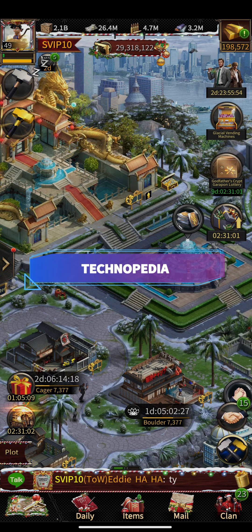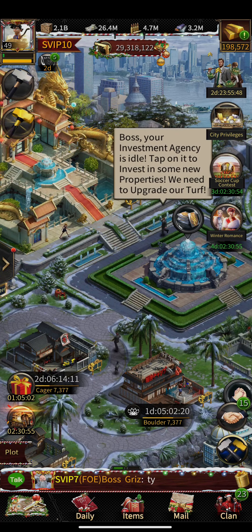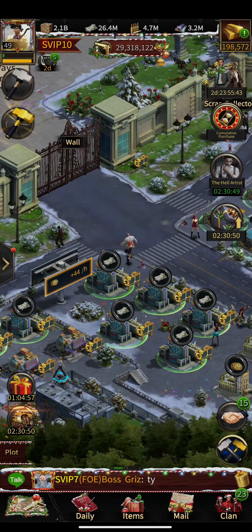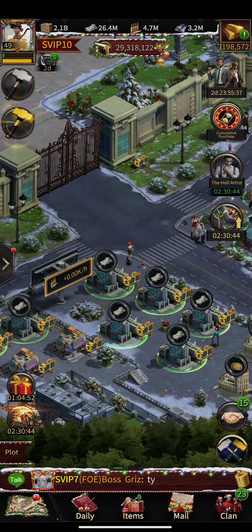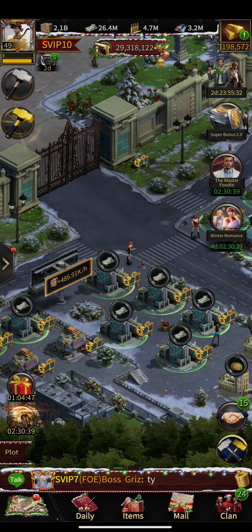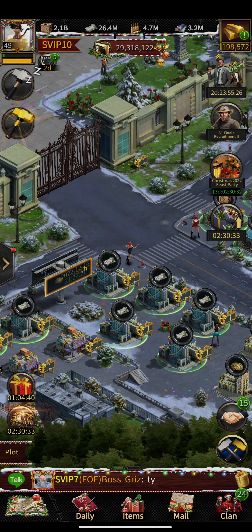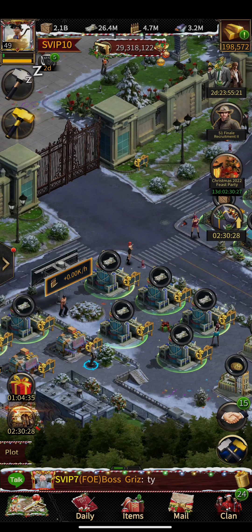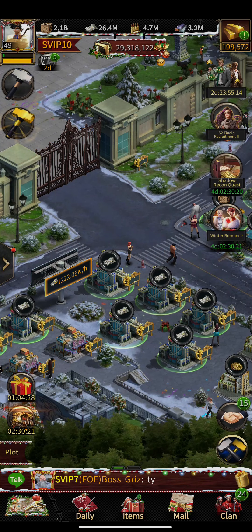What's up guys, I'm back with another Mafia City video. A month ago I tried an experiment with my mansion — I eliminated all the metal production buildings and replaced them with cash production buildings. The reason was that I had a lot of metal and ammo from my farm, but my problem was with cash.